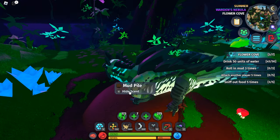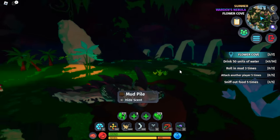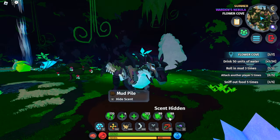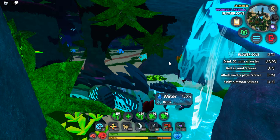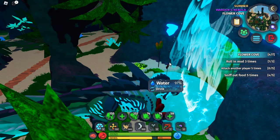This looks like mud - I think I can hide my scent. This is the mud roll animation by the way; I didn't show it before because I didn't think it was too important, but my scent is now hidden which is nice. And this is the drinking animation which I also didn't showcase.